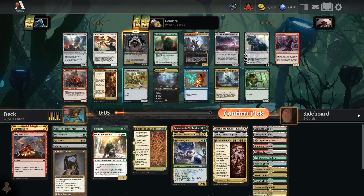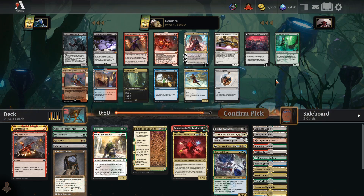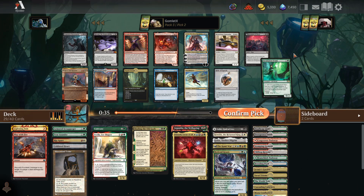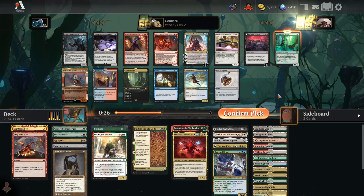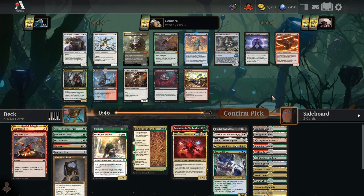Taking Tybalt, getting a Cultivator's Caravan, Elvish Mystic or something would be pretty nice. We are great on finishers, so I can really just take Triomes now — a Zagoth Triome. There's an Incubation Druid — two-mana mana dork. Do I take it over a Triome? Probably. Take the two-mana mana dork to ramp into all these big spells. Go ahead and take a Steam Vents. Take a Feed the Swarm.